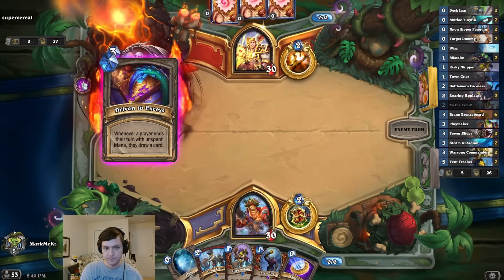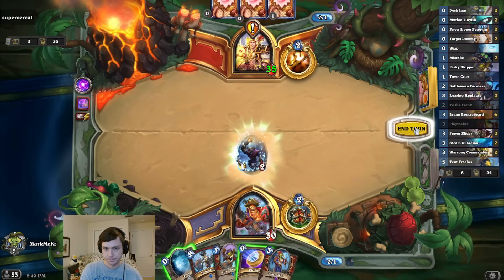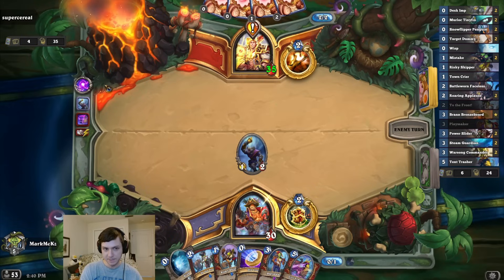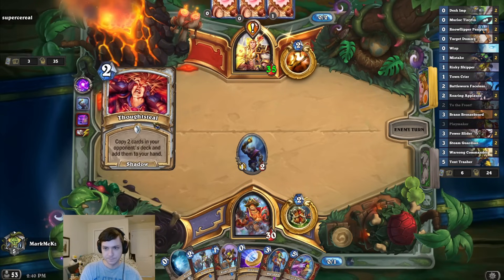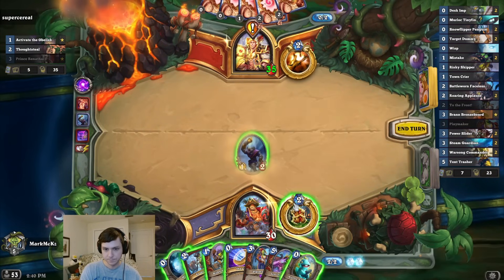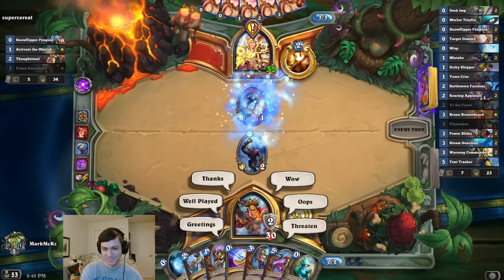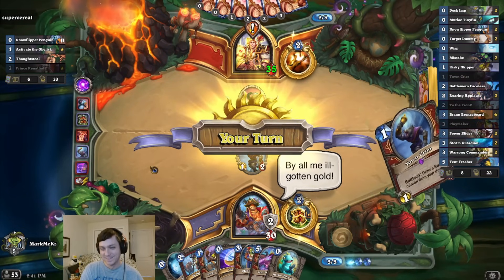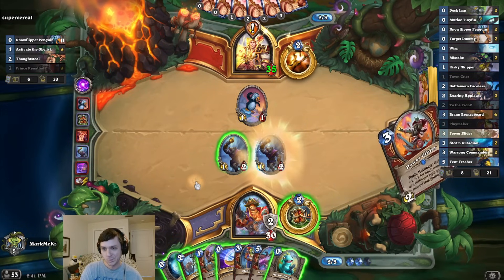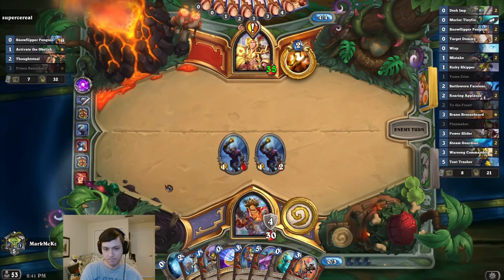Alright. Unspent mana, draw card. Toxic quest. I'm not that concerned about getting the extra card draw — if I just draw a Roaring, I can draw like a million cards. Okay, I guess I could have taken a card there instead, but it's fine.